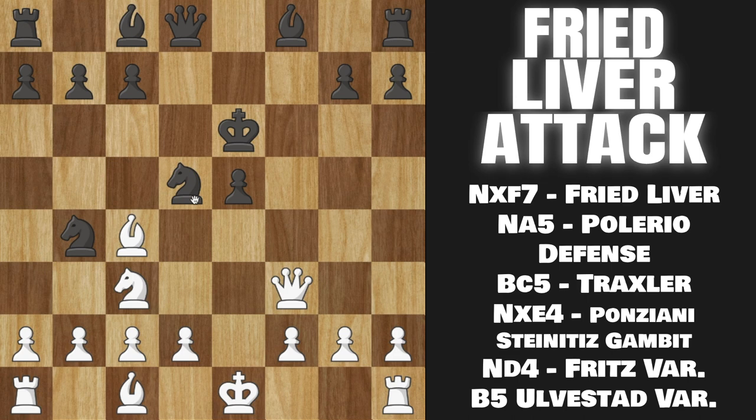Those moves are Knight to B4, defending their Knight like this — which is a lot better than the alternative — and the alternative that is pretty bad is Knight to E7. This is the Polario defense — not the one that you're familiar with — and I'll just get this out of the way real quick since it is really bad. The reason it is bad is that it's just way too passive — it blocks out their Bishop, it blocks out their Queen — and we can just strike in the center with Pawn to D4 immediately, and we are borderline winning here.